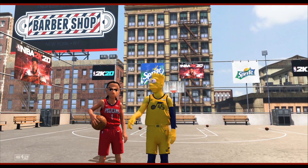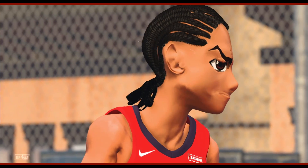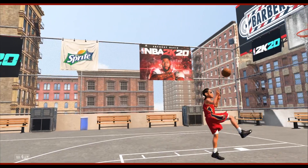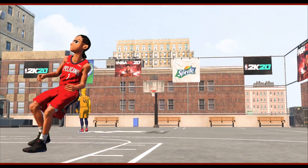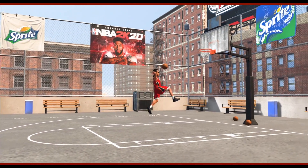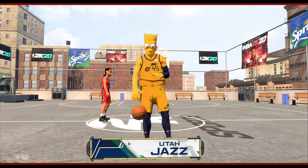We have the first round of our dunk contest — Bart Simpson versus Huey Freeman. Huey's going to go first and then it'll go back and forth. For a first dunk, that's pretty good. I'd like to see something a little crazier, but he's only like 5'10". He gets a 41 — that's about right.